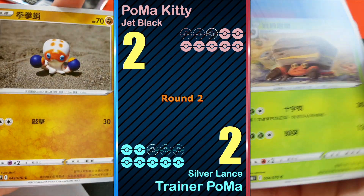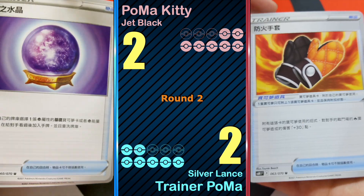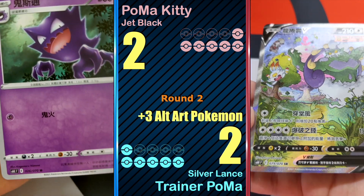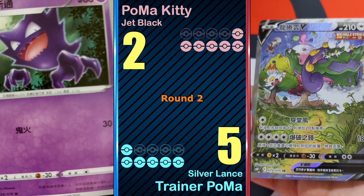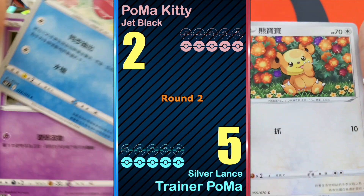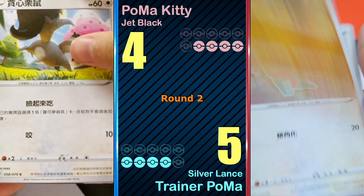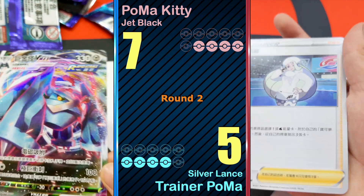Pack three: nothing this round. Pack four: Tornado's V SR — three points. So cute! Pack five: Summon BV — two points for you. Pack six: Metagross V Max — three points.